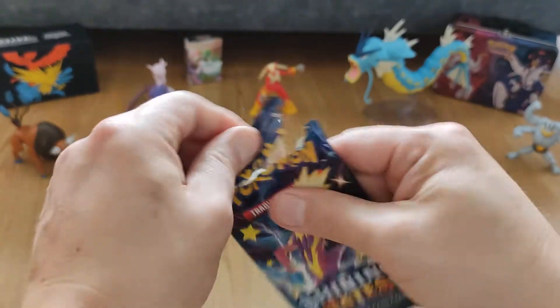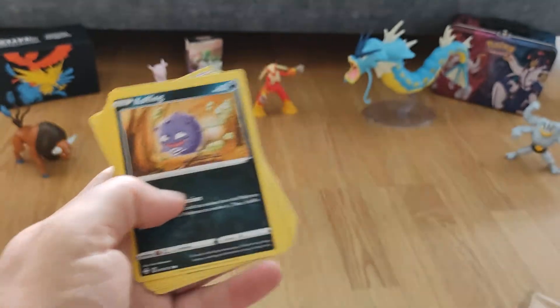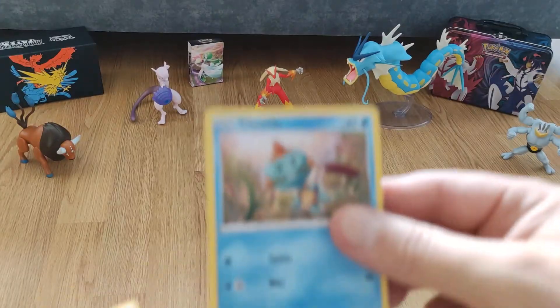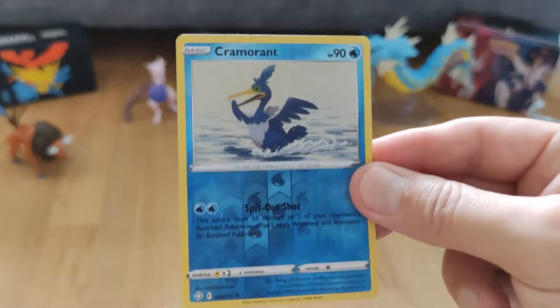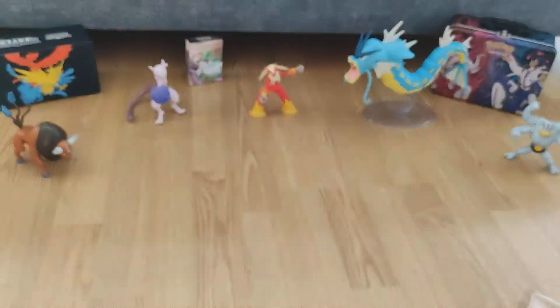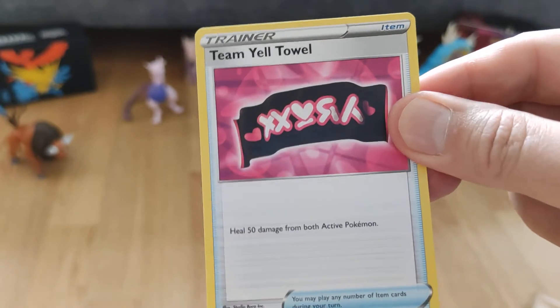And the last booster pack: Koffing, trap inch, Rollet, Chute, Morpeko, Cramorant — it's a very nice foil card! Dreadnaw, energy card, chart tricks, trainer card, and the last card is a trainer card again.